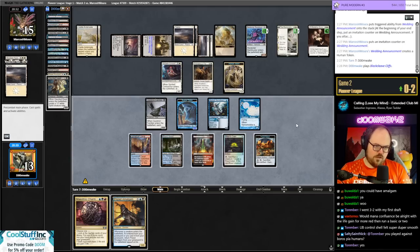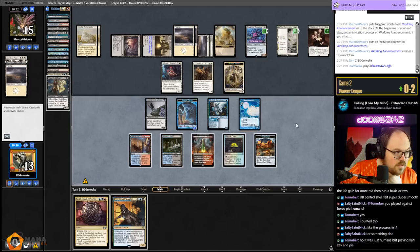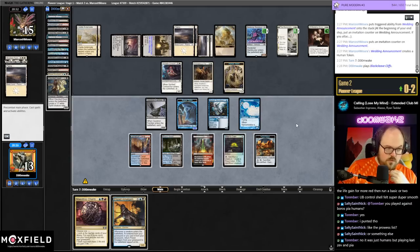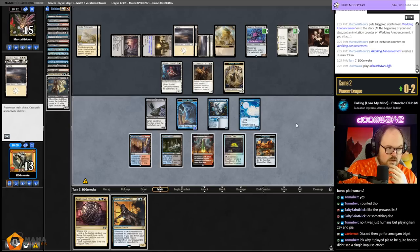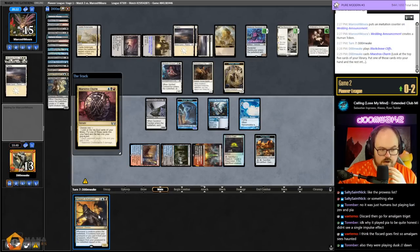My options here are: discard both cards in hand, get back Haunted Dead, which gets back two Amalgams; or go Maestro's Charm to drain for three, get back Silver Smog Ghoul which gets back Amalgam on their turn; or high-roll Maestro's Charm and just mill five. If I mill five I'm specifically looking for Creeping Chill — I think we've hit none so far. We have to get lucky on the mill — it's a gamble. Maybe I can just discard next turn.